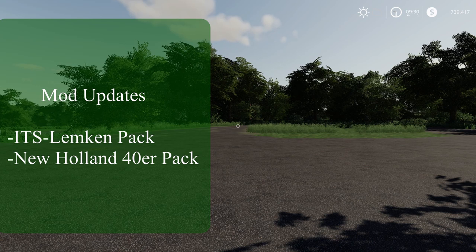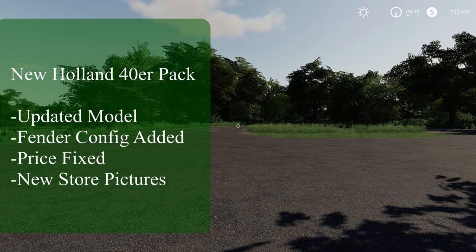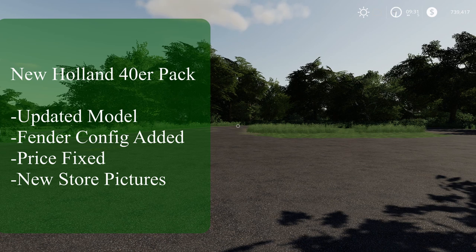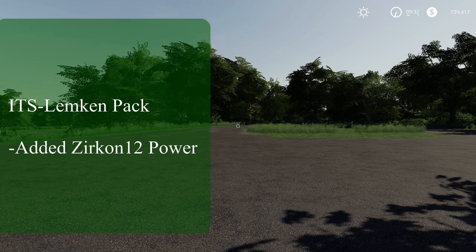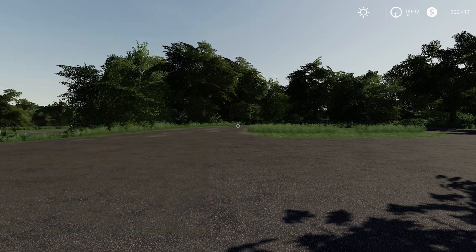For updates, we got the Lemkin pack and the New Holland 40 UR pack. The New Holland 40 UR pack changes include a main arm part face bug fix, main arm rough fix, fender config added, price fixed, and new store pictures. For the ITS Lemkin pack, they added the Zircon 12 K600 Power Hero, which is pretty cool.